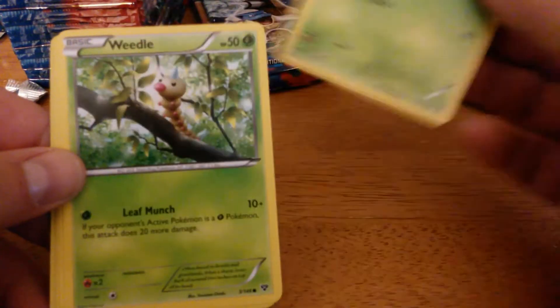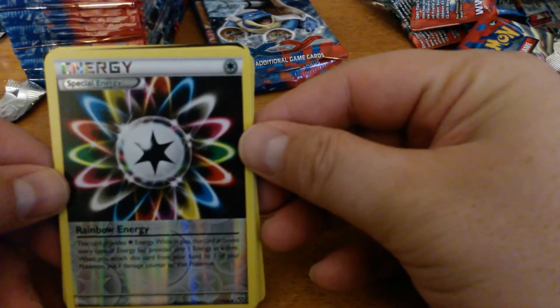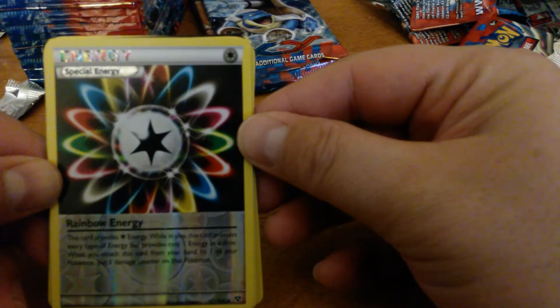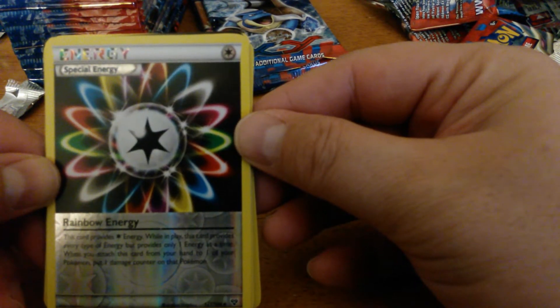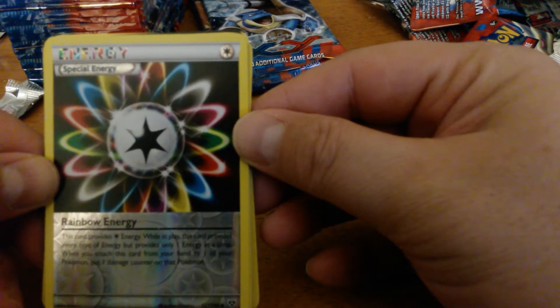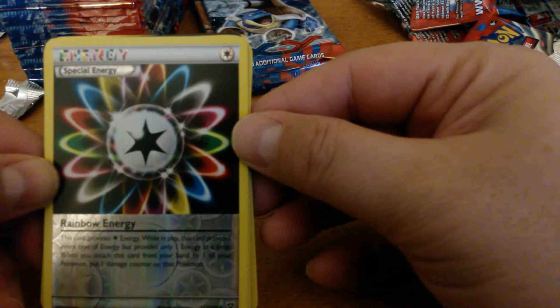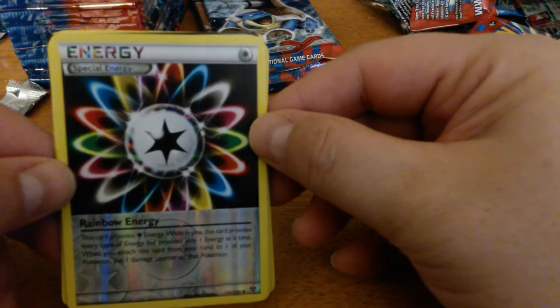Scatterbug, Weedle, Rhyhorn, Bidoof, Spoink. The new Rainbow Energy — and here's the Reverse Holo. This card provides Colorless Energy, but while in play this card provides every type of energy but only one at a time. When you attach this card from your hand to one of your Pokemon, put one damage counter on that Pokemon. So this is definitely going to see play — the return of Rainbow Energy.